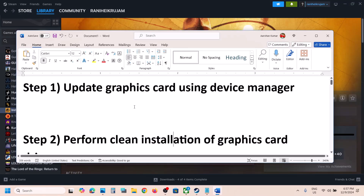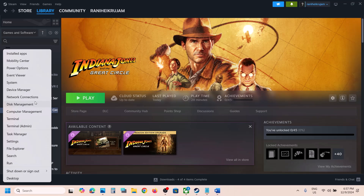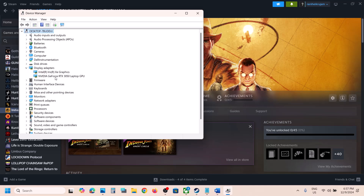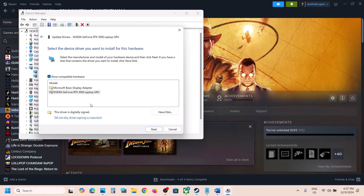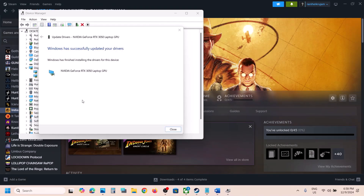The first step is to update the graphics card from Device Manager. Right-click on the Start menu, go to Device Manager, and expand Display Adapters. Select your graphics card — AMD or Nvidia — click on Update Driver, then Browse my computer for drivers, then Let me pick from a list of available drivers. Select your graphics card and click Next, and let the installation complete.